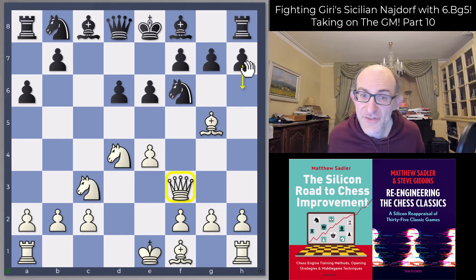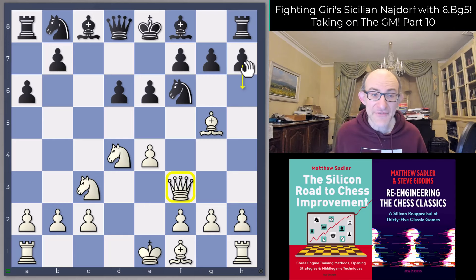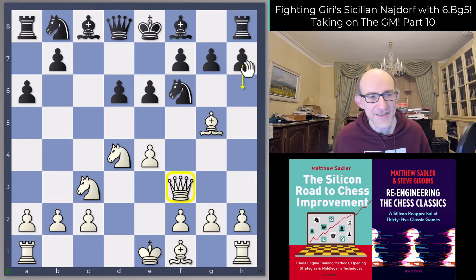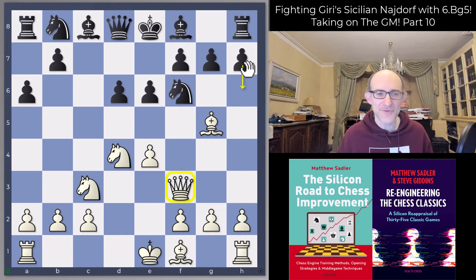In this video we're going to look at the recommendation of David Vigarito in his book on the Najdorf Sicilian, and in particular that of Anish Giri in his Najdorf Chessable course, because Vigarito doesn't consider Lila's ninth move but Anish does. So we'll be having a look at that.